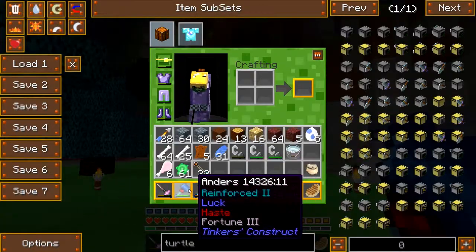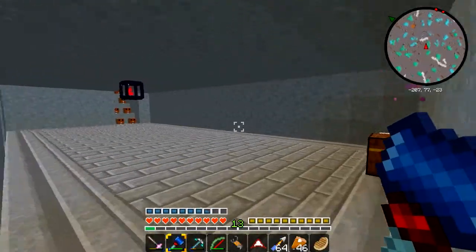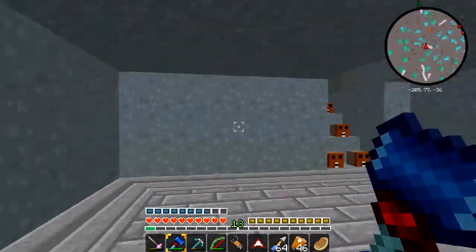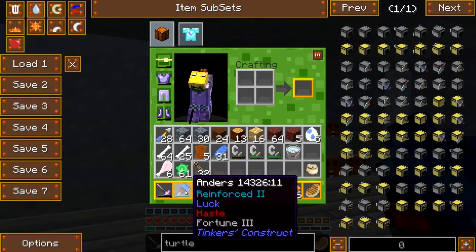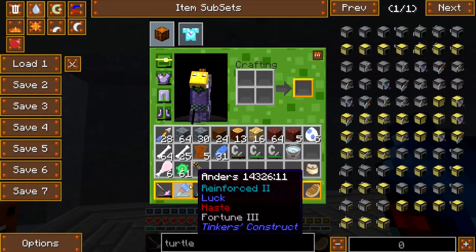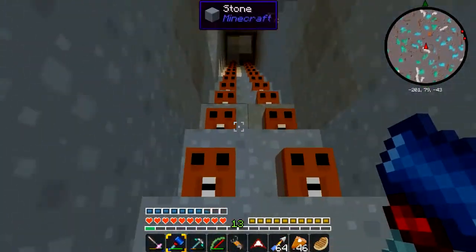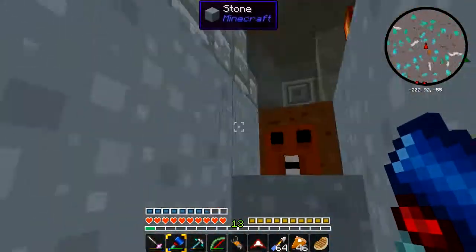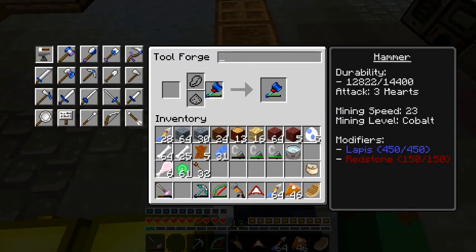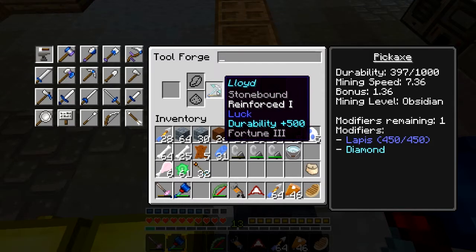Also I have a new hammer, which I named Anders. I thought maybe it was time to retire my old one. This one is made out of pure cobalt and has a blue slime handle. It has luck, and the rest of it is haste, so it has a really really fast mining speed and is lucky. It's pretty much the best thing ever — mining speed 23, compared to this one's 7.36. So this is way faster.